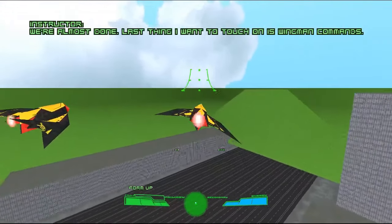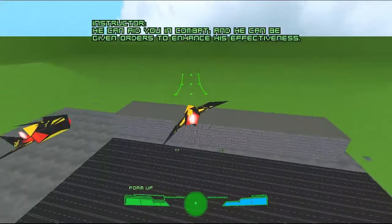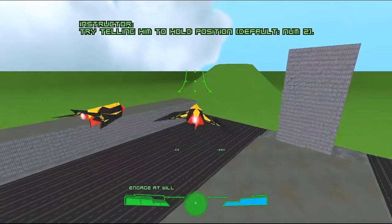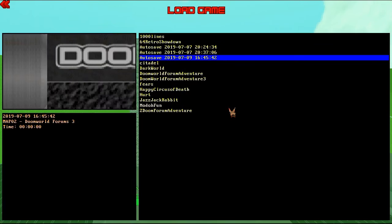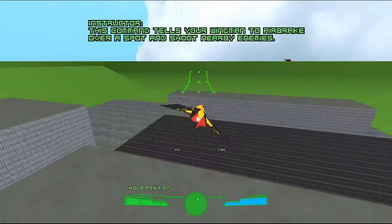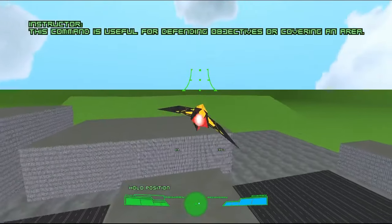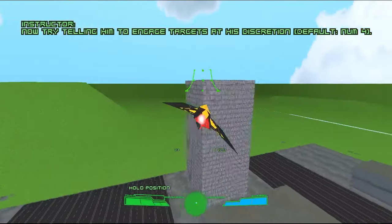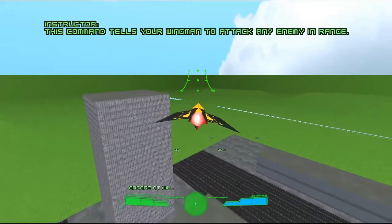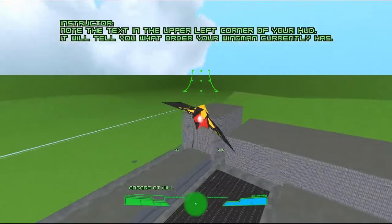We're almost done. Last thing I want to touch on is wingman commands. That guy that's been flying on your left this whole time? He's your wingman! He can aid you in combat and you can give him orders to enhance his effectiveness. Try telling him to hold position. I forgot which one it was. Whoops. Okay, hold position is B. Very good! This command tells your wingman to airbrake over a spot and shoot nearby enemies. It's useful for defending objectives or covering an area. Now try telling him to engage targets at his discretion. Engage at will! Fire at will! Excellent! This command tells your wingman to attack any enemy in range. Note the text in the lower-left corner of your HUD — it will tell you what order your wingman currently has.